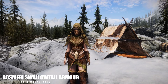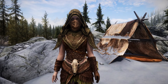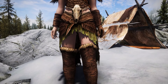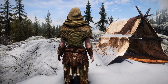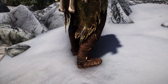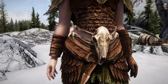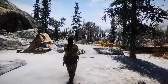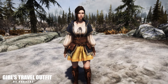The next mod is Boss Mary Swallowtail Armor, a lore-friendly armor for your character. You can see the detailing of it — this is a cool ranger armor. You can buy it and it includes four pieces. You can also remove the hood from it, and you can craft this at any forge. Make sure you have the Elemental Smithing perk.